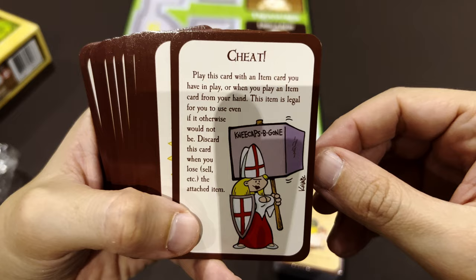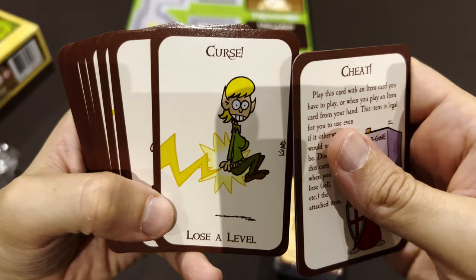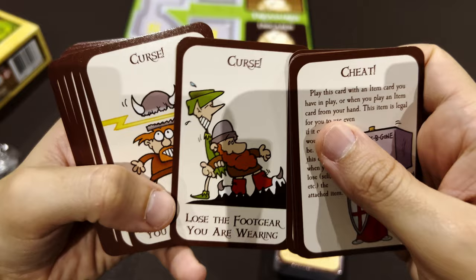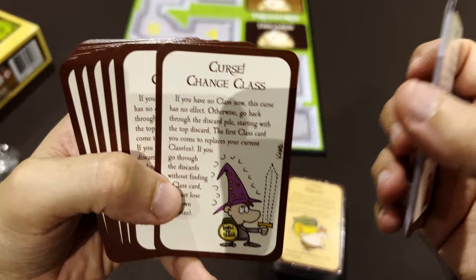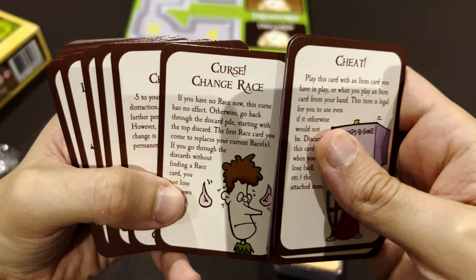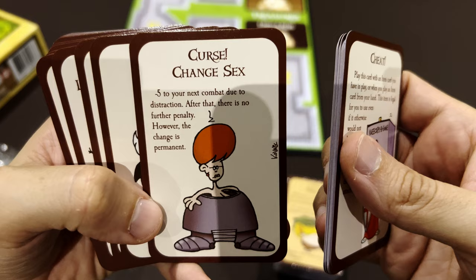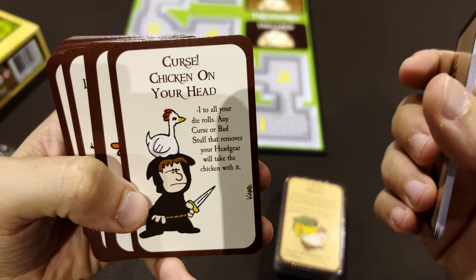Here's a paladin or cleric. Then curse cards: a curse where you lose a level, a curse where you get lightning in your backside, a curse where you lose your armor, lose your footwear, lose your headgear. You also have class cards - you can equip yourself with multiple classes and different races with different abilities, and you can even change your sex, which matters for some cards.